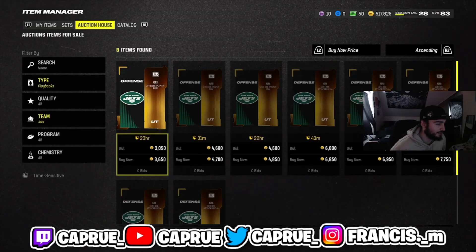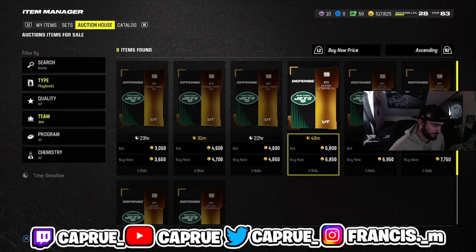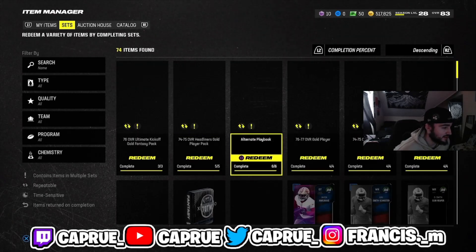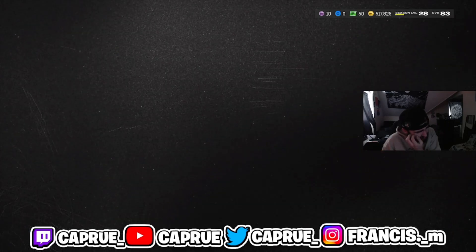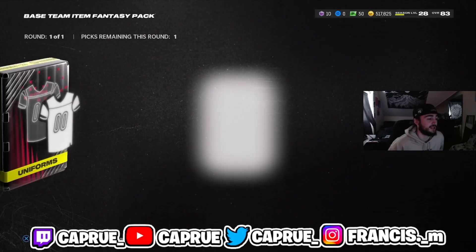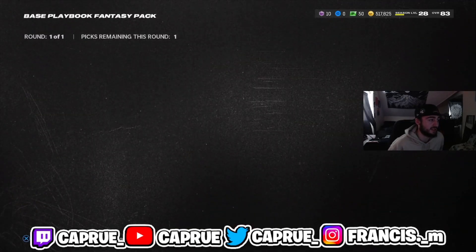Some playbooks go for a tremendous amount and some go for nothing. Right now I'm seeing this Jets defense listed at 6.8K. Let me see if I have enough players to build this set — and we do. So let me check if this Jets playbook is selling for 6.8K. It was that easy to find one that goes for a good amount, and if it's going for 6.8K, then we have an easy method right here.